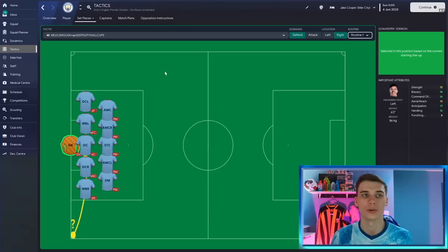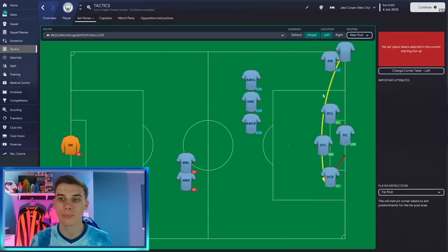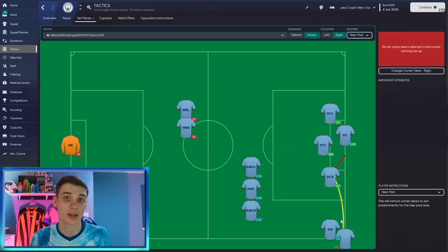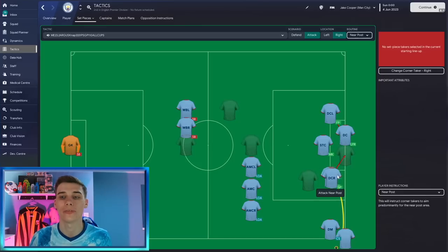If you want to make this tactic less aggressive, feel free to remove the get stuck in instruction and the tackle harder additional instructions — but those are put on by NAP and we're staying true to the tactic. Now looking at corners: on an inswinger we're playing the ball over to the far post where our best header of the ball is waiting. A similar situation on the other side except we go for near post. Put your best header of the ball on that attacking near post spot and you should get plenty of goals from set pieces.